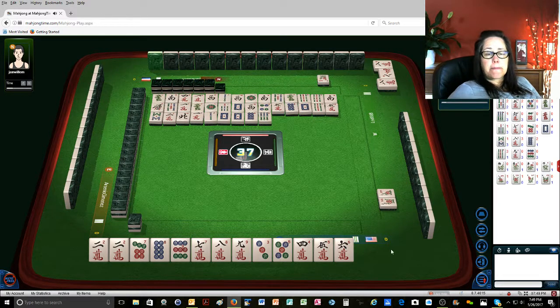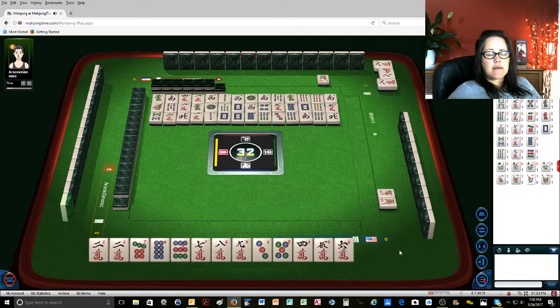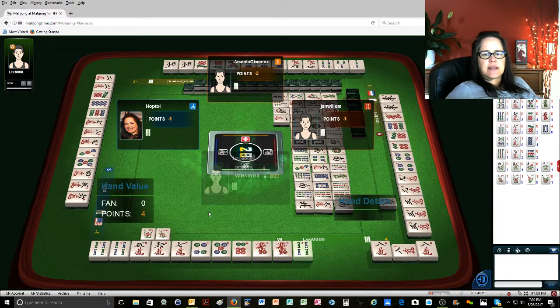Six bamboos — because we have no flowers right now. Three dots. Six bamboos. Six bamboos, South wind. Six bamboos. North wind. Seven bamboos. Seven bamboos, three bamboos. Three bamboos, one bamboo. One character. We have concealed two. Four bamboos. I think I have to draw though — I think I have to draw.